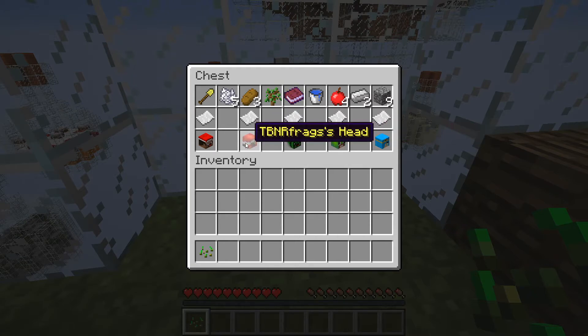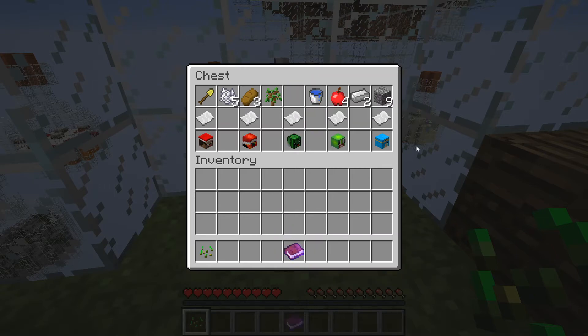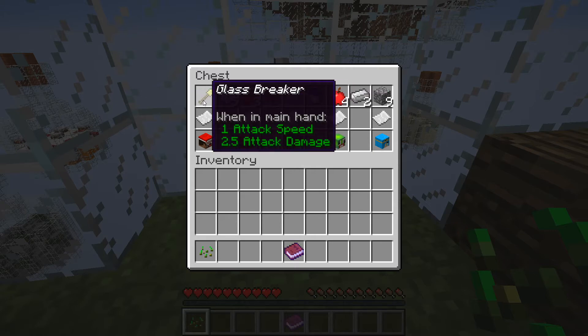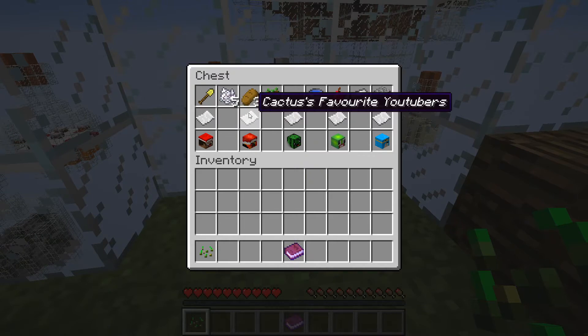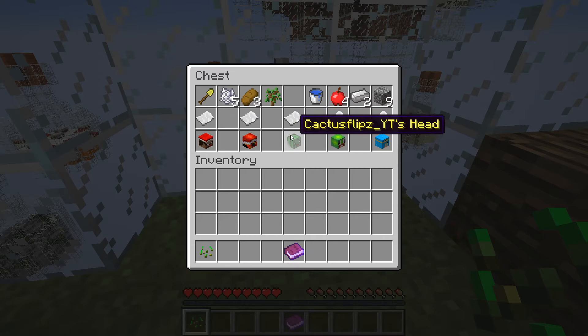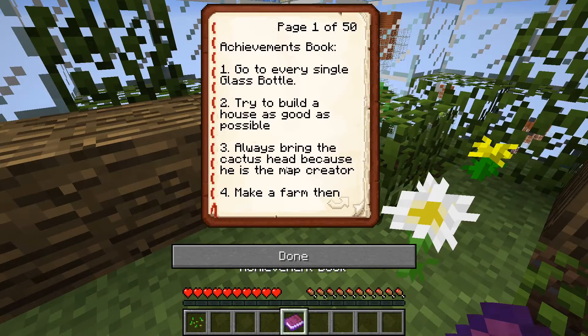CactusFlips. Okay, we'll start with that. Let's see — bucket, nice. Bone meal and a glass breaker. I'm not sure what these are. Let's read this and see where we go from here. 50 pages — holy cow.